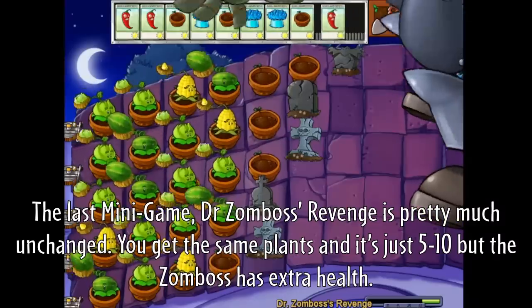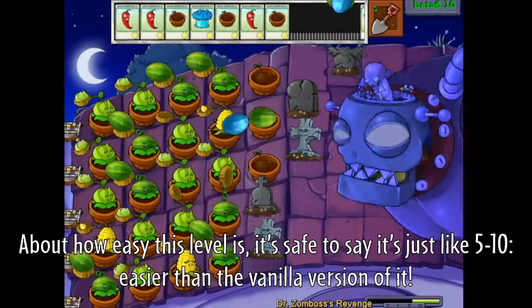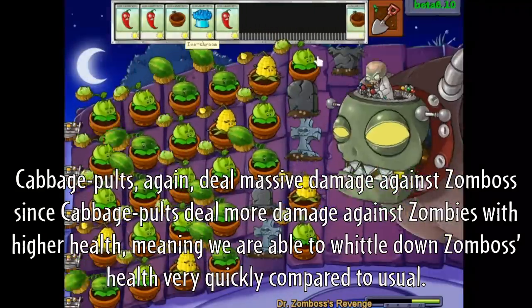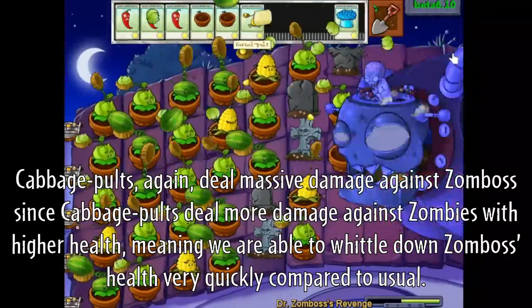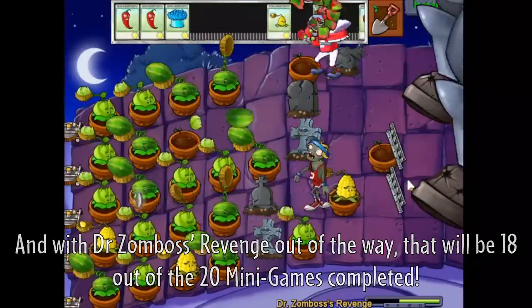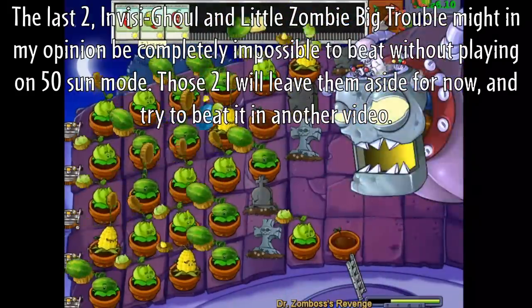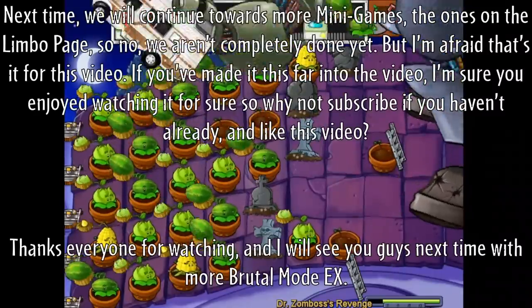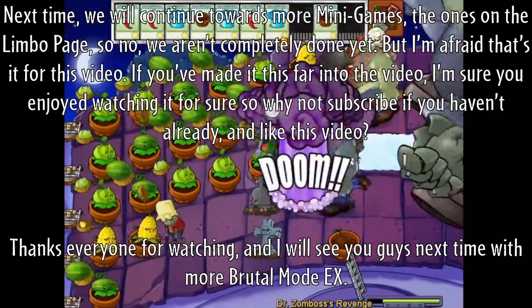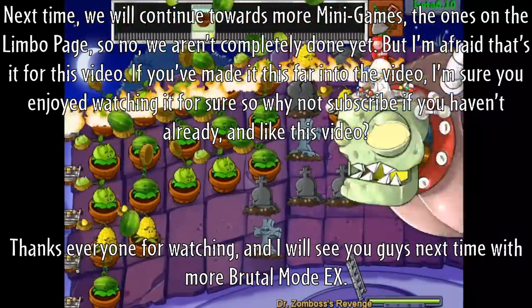The last minigame, Dr. Zomboss's Revenge, is pretty much unchanged. You get the same plants and it's just like 5-10 but Zomboss has extra health. It's actually easier than the vanilla version since Cabbage Pulse does massive damage against Zomboss — Cabbage Pulse does more damage against zombies with higher health, meaning we can wither down Zomboss's health very quickly. With Dr. Zomboss's Revenge out of the way, that's 18 out of 20 minigames completed. The last two, Invisible Ghoul and Little Zombig Trouble, might be completely impossible to beat without playing on slow-side mode, so I'll leave them for another video. Next time we'll continue towards more minigames on the Limbo page, so we aren't completely done yet. If you made it this far, why not subscribe and like the video — thanks everyone for watching, and I'll see you next time with more Brutal Mode EX.